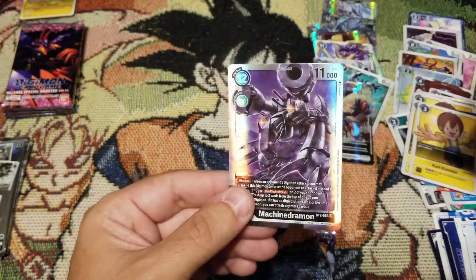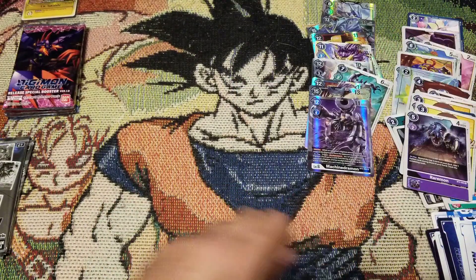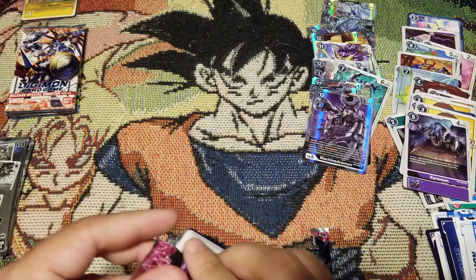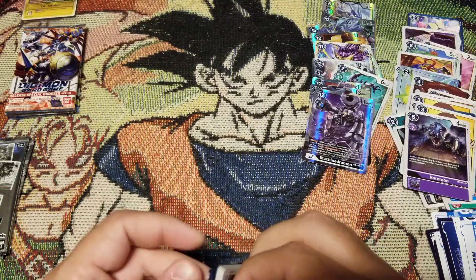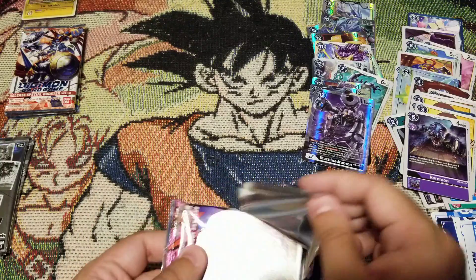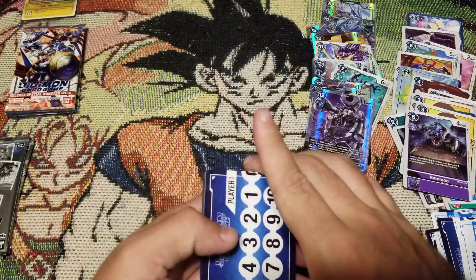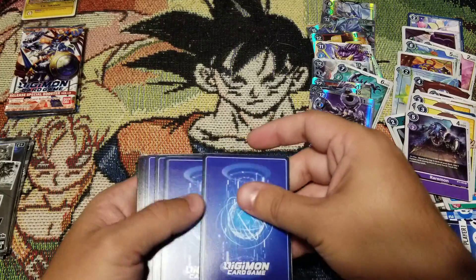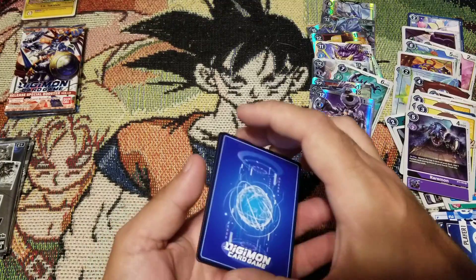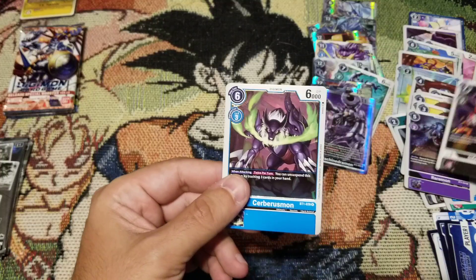We start with Raremon here, followed by Machinedramon - another great card. I love the alt art better for this; actually I like all the alt arts for those cards - him, Seadramon, and Puppetmon. And let me tell you, y'all are sleeping on green. Green is an amazing deck - it controls the field so well.